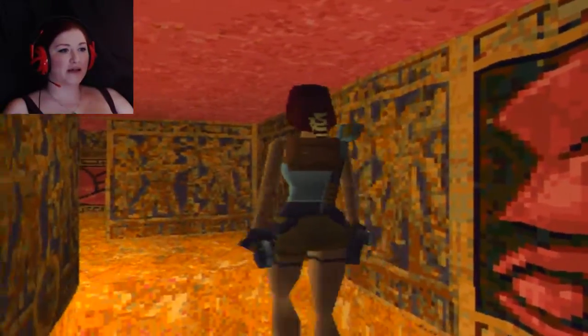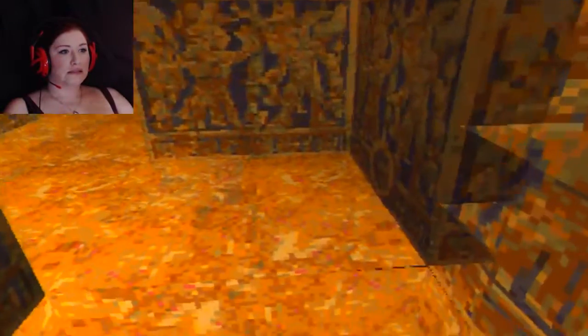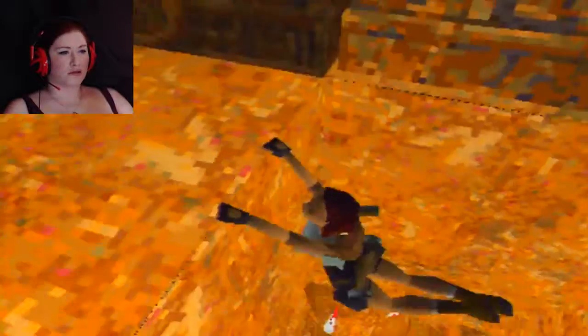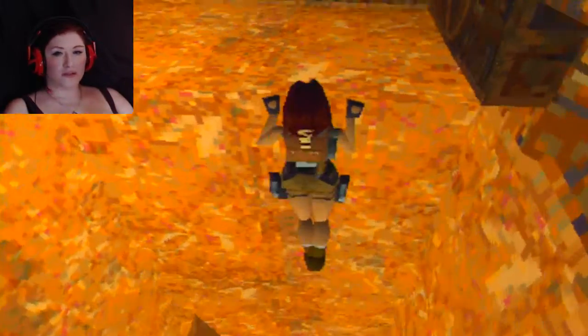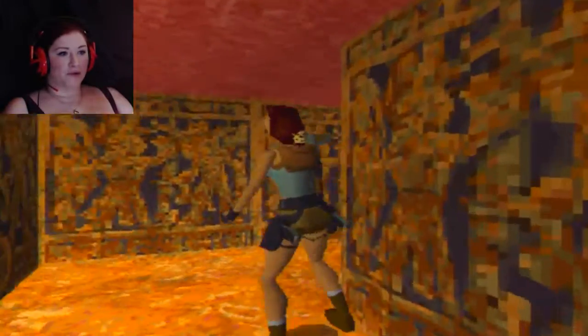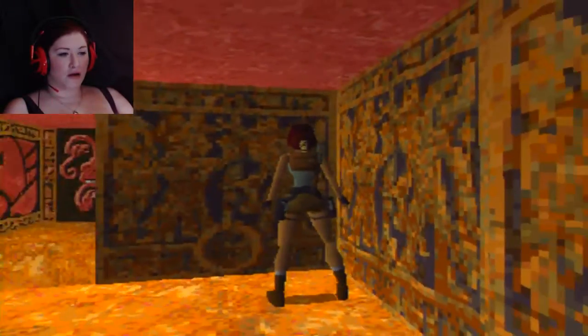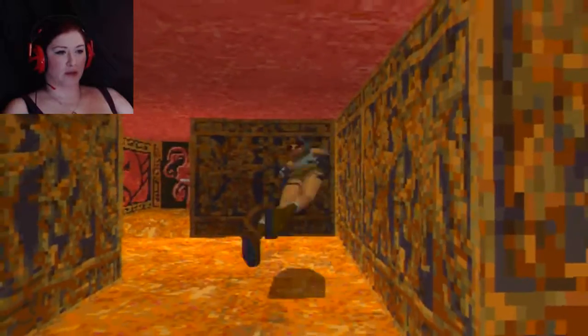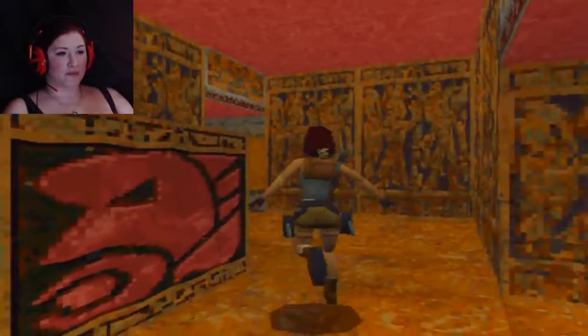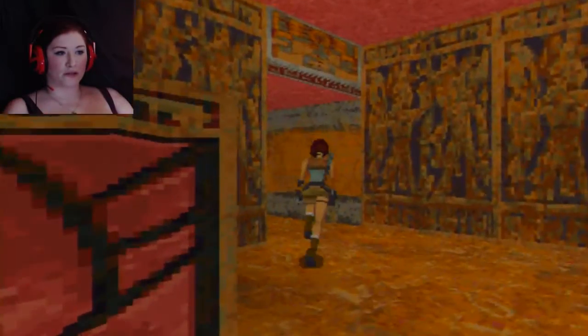Oh, it's so stressful because there's spikes. But I think if you just do this you can escape it anyway. So I know that there's a medipack behind one of these blocks — I can't remember how — but we're not going to worry about that. We've done it. It's probably one of the most easiest rooms in the world so that's fine.